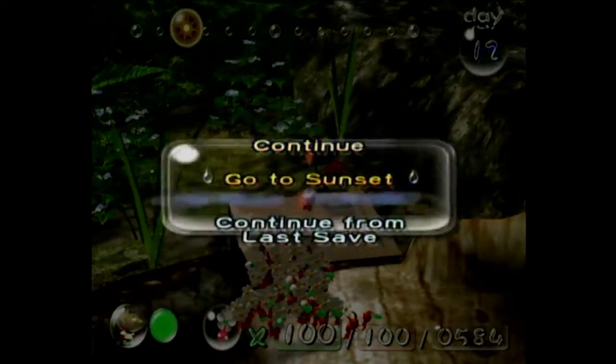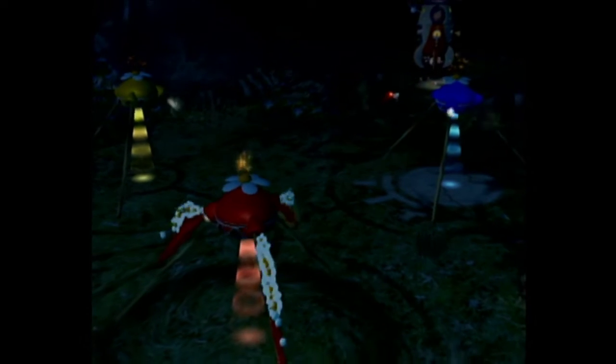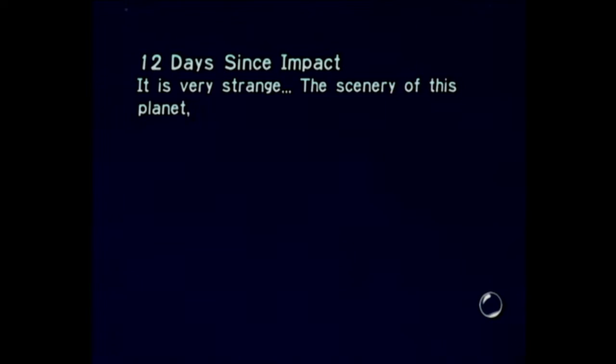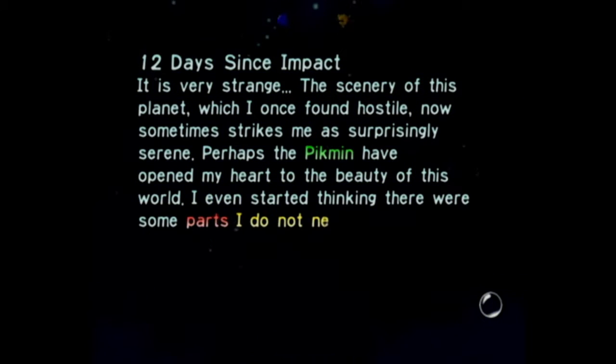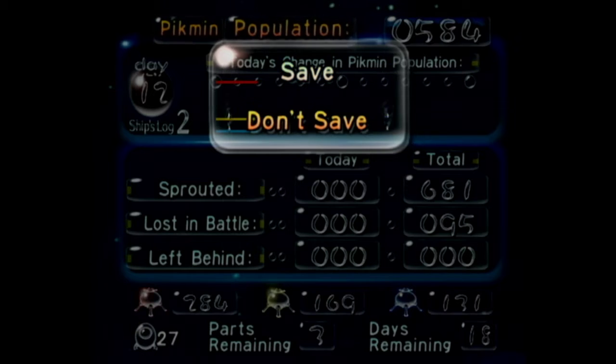Now that we have those Pikmin, go to sunset. I've never shown this off — it just goes to sunset. I probably pointed this out the last time we were in Impact Site, but there are no Bulborbs here. 12 days since Impact. The scenery of this planet, which I once found hostile, now sometimes strikes me as surprisingly serene. Perhaps the Pikmin have opened my heart to the beauty of this world. I even started thinking there were some parts I do not need. Shut up! You don't need every part, Olimar!